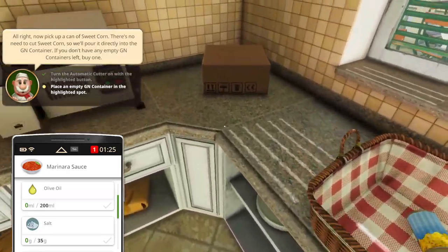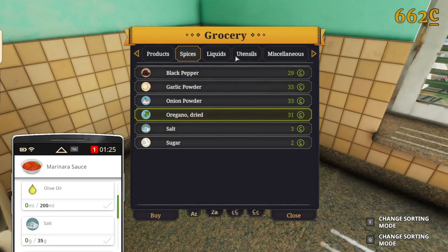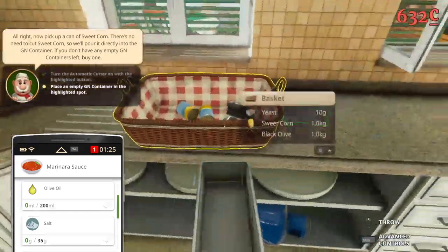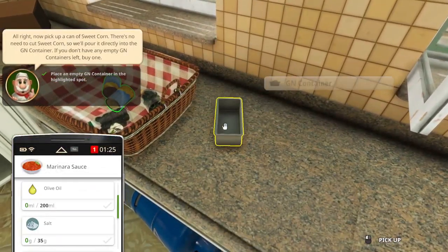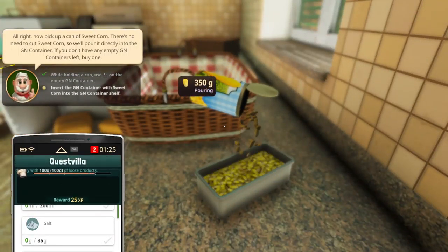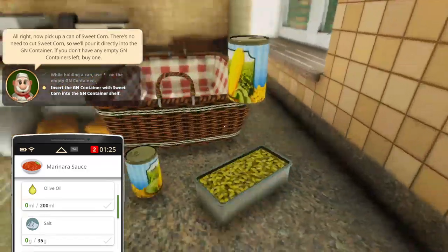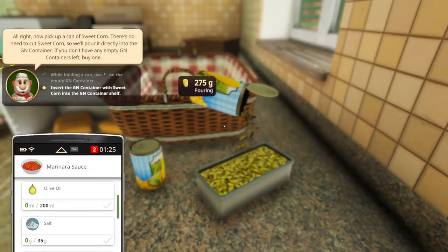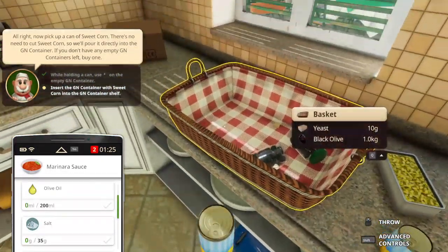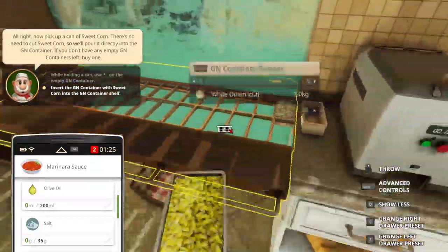Next would be an empty GN container in the highlighted spot. We need to buy a GN container. And then pour these in here. Just pour everything — it takes a kilo. Of course you would knock that down — why wouldn't you just fly up like that? Of course you would.